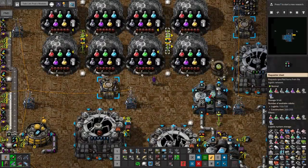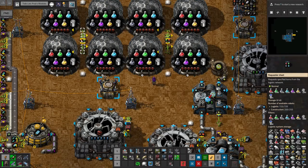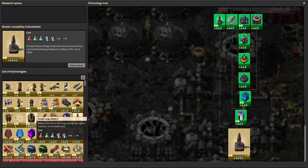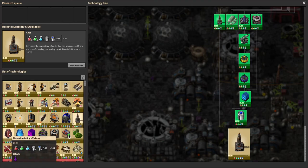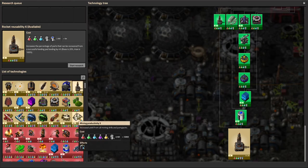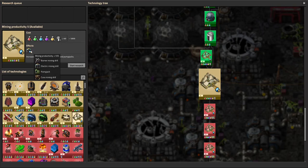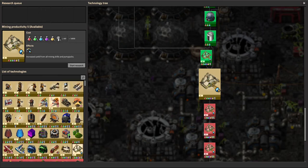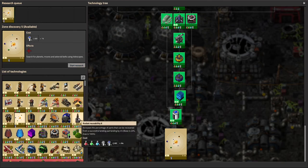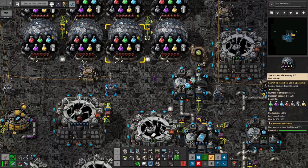I wonder how much we have in terms of astronomic science. We have a little over 100 stored up, so I wonder if I should do this research again. I feel like this is still probably one of the best. These two are very expensive at 500 each so I can't even really afford those. The mining productivity researches are pretty huge in terms of the entire playthrough - we're going to save millions of ore. I'll maybe discover one more zone first and then research, so we save another four rocket parts per launch.